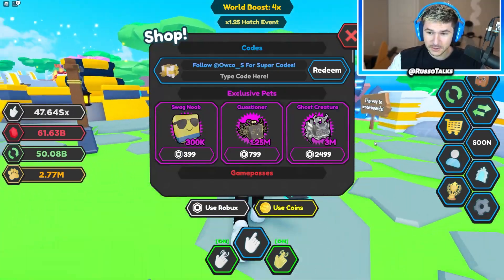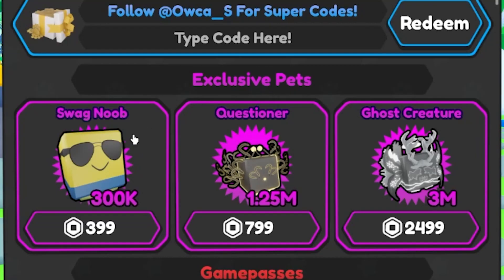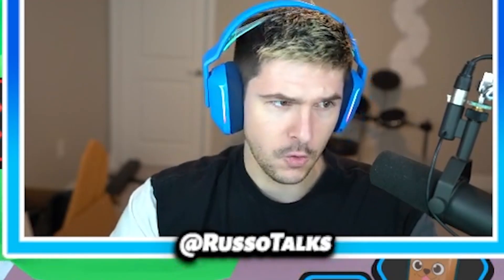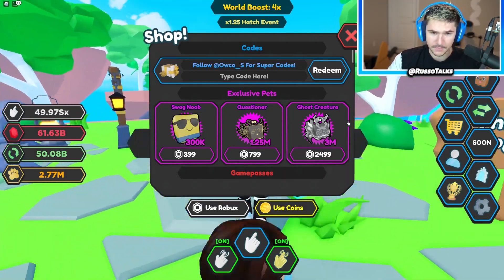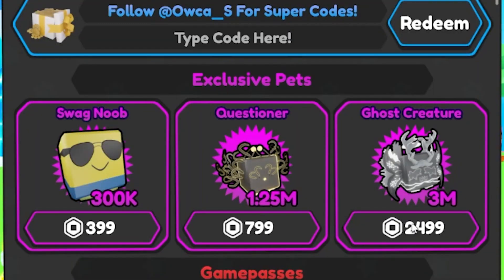Let's start by checking out the exclusives. These are sick. I love the Swag Noob. And then there's the Questioner — what a strange thing. I'm going to ask you a question: will you buy me? I won't, but I may just buy this ghost creature.